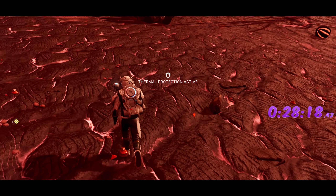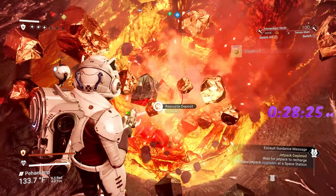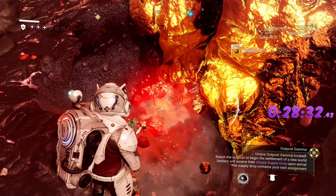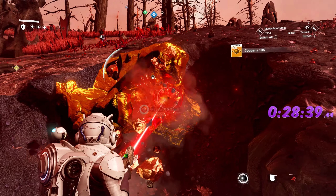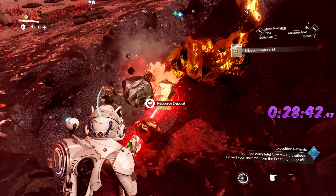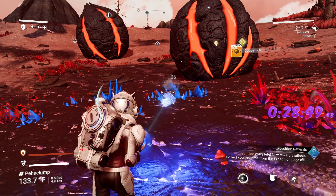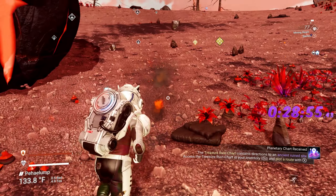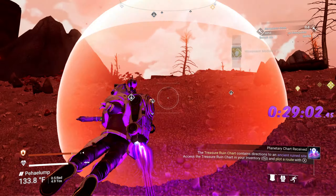You have multiple chances to get copper — might as well get it while we're here. Done and done. Grab this copper to turn into chromatic metal for the next area. The next planet is the high-security sentinel planet — you do not want to mess around there. It is a pain. Minimize time there as much as possible. That's everything — phase two done in 29 minutes! We are rocking and rolling.